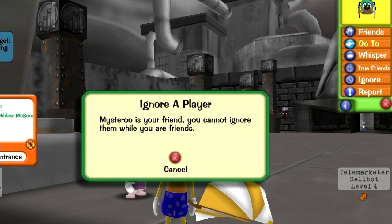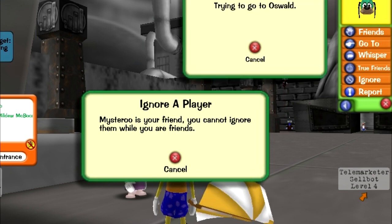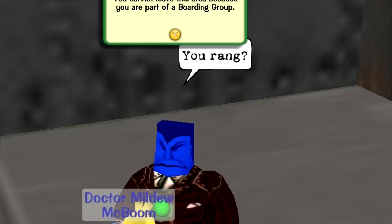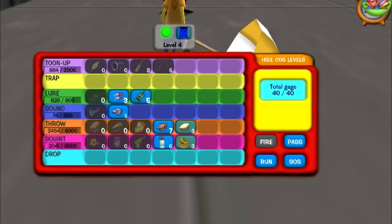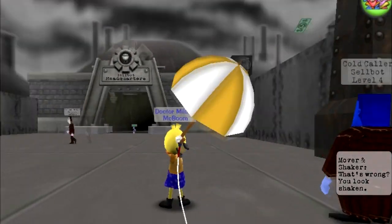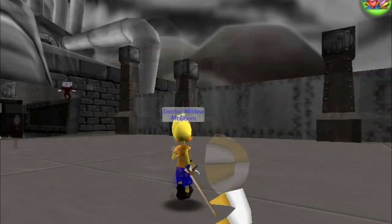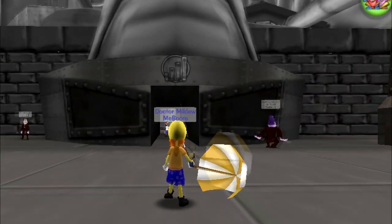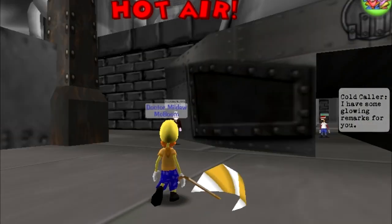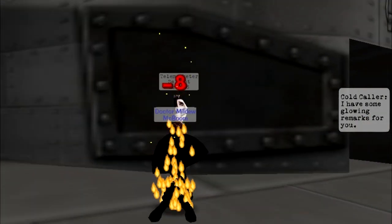This concept also works in Sellbot Headquarters. You do the same thing, but instead go to the factory. Then you want to try to teleport somewhere whilst in a boarding group. You will get a similar error at the top of the screen that you can then use to go into cog battles. Unfortunately, it's limited due to the fact that it only works in the two headquarters. You would be able to do a lot of other glitches with this, such as things with the trolley or with fishing in the playgrounds if parties were still available, but right now they're not functioning.